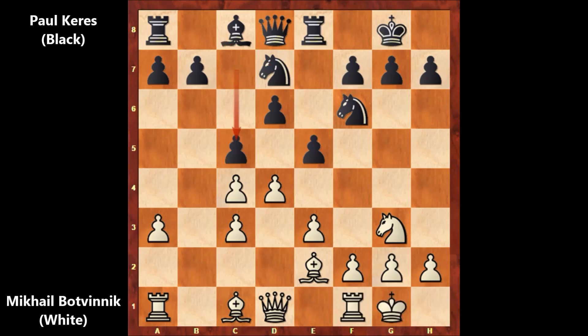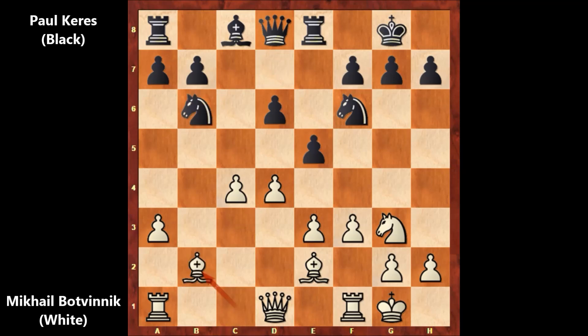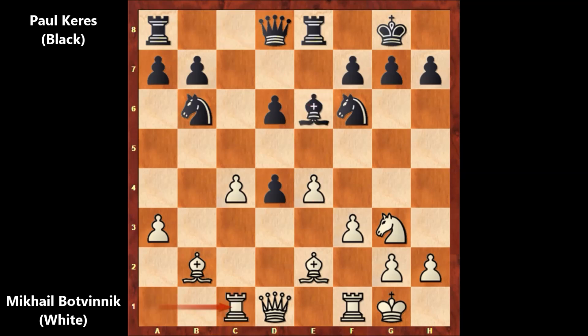Then c5, f3 by Botvinnik, c takes on d4, capturing back, c takes on d4, knight to b6, bishop to b2, e takes on d4, and e4 by Botvinnik — not capturing the pawn, as he doesn't want to open the e-file for his opponent. Bishop to e6 attacking the pawn, defending with the rook, rook to c1, rook to e7, and finally Botvinnik captured the pawn.